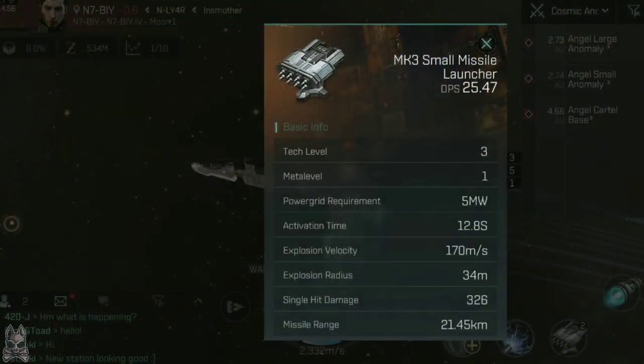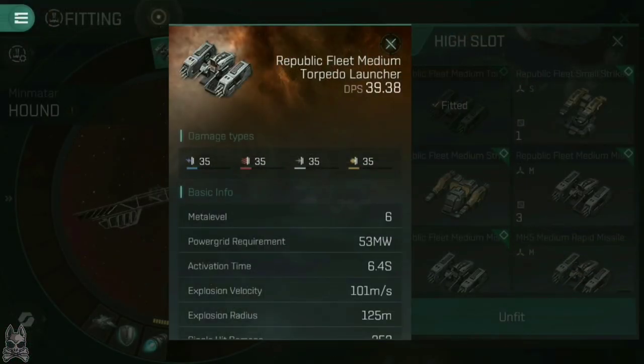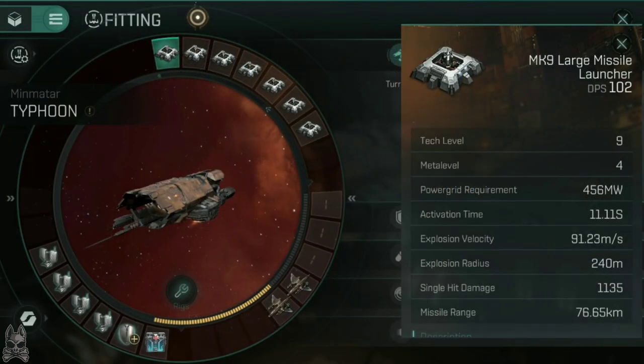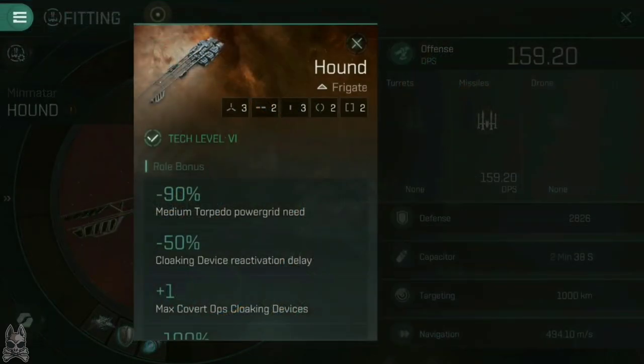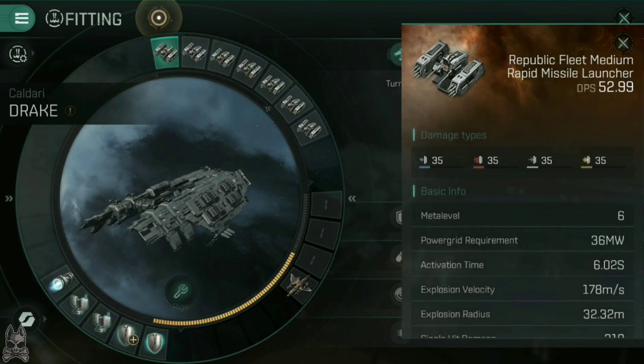Small missiles and torpedoes are designed for frigates and destroyers, medium for cruisers and battlecruisers, and large for battleships. There are some exceptions, such as stealth bombers, which are frigates designed to fit medium and large torpedo launchers. Missiles also have a third option: rapid missile launchers, which we'll cover in more detail later. For the purposes of this video, 'missiles' is used as the catch-all term for missiles, torpedoes, and rapids.